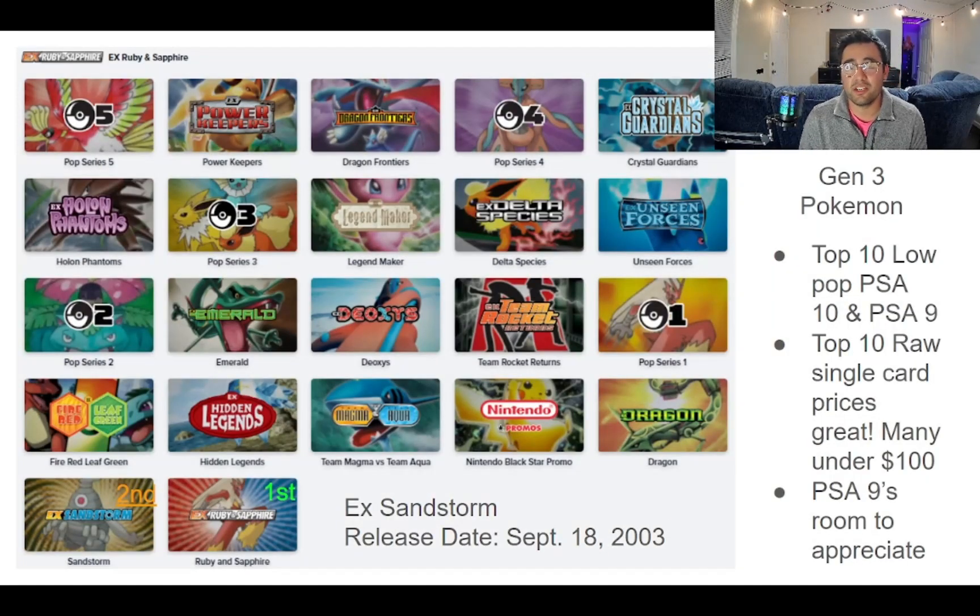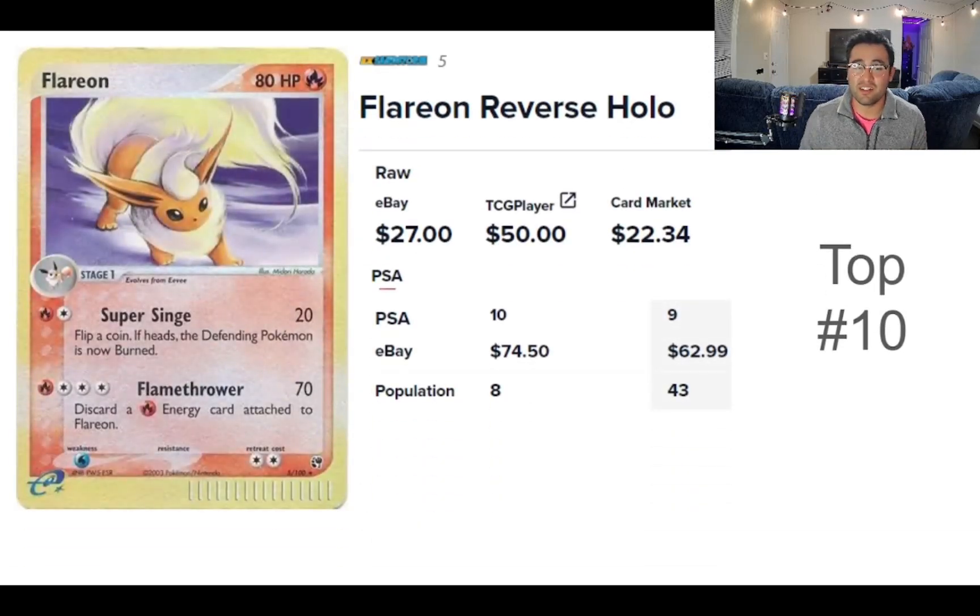Here are some key takeaways we're going to find out, and here's the full era of Ruby and Sapphire — this is the second set. I already covered a video on the first set, Ruby and Sapphire base set. The top 10 Pokémon cards in this set have a low pop for PSA 10s and PSA 9s. Some PSA 10s are expensive, but PSA 9s are under $150. The top 10 raw single cards — many are under $100 for some of the best chase cards in this set. Do these PSA 9s have room to appreciate? I think they do.